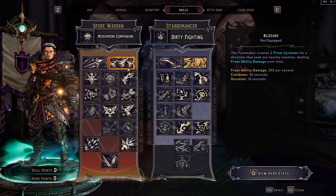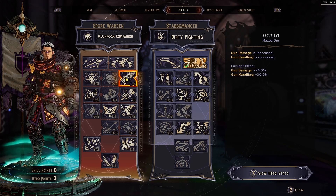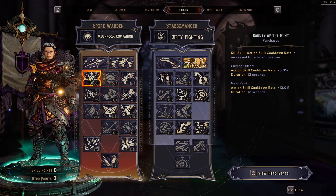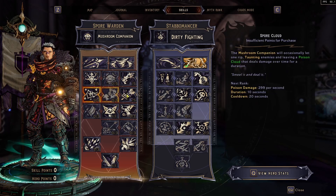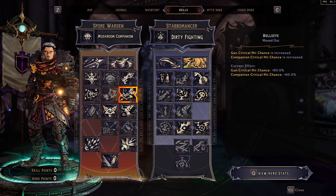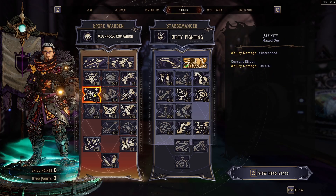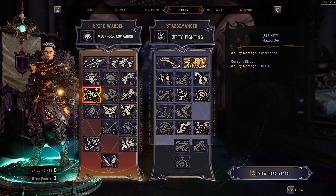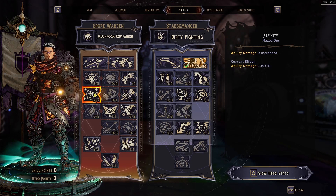Over in the Spore Warden tree, we have 5 out of 5 in Eagle Eye, which gives us gun damage and gun handling. We have 2 into Bounty of the Hunt for action skill cooldown. 5 points into Bullseye gives us more gun and companion critical chances. We have 5 out of 5 in Affinity to increase ability damage. While From the Shadows doesn't get a buff from this, our ricocheted bullets from the Spore Warden's capstone skill will.